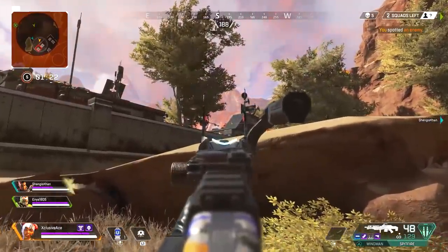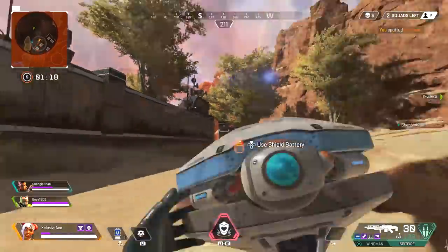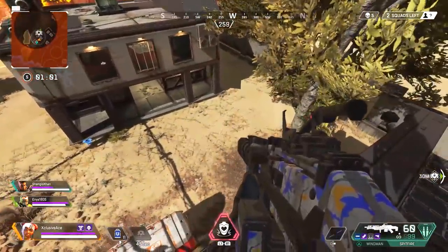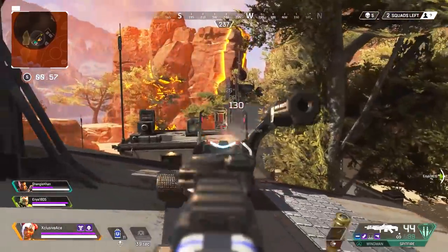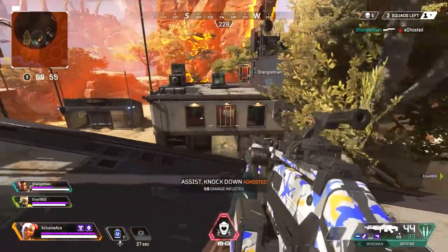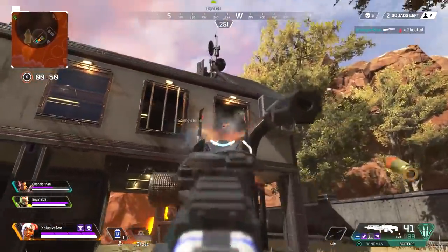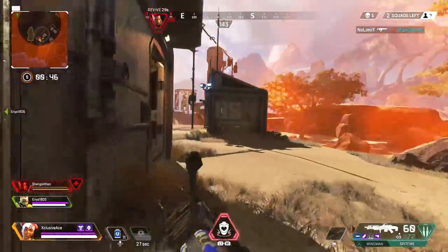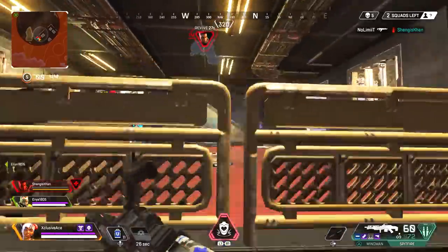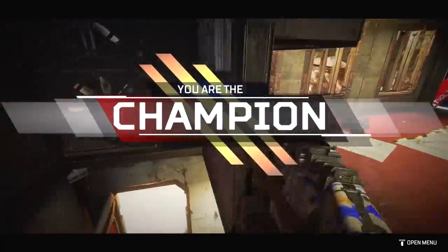And with that we're going to wrap up today's video on my favorite landing strategies in Apex Legends. I'd like to know in the comments where is your favorite place to land to maximize success? Do you land directly in hot spots, land cold and work your way through the map, or land just outside a hot zone and attack it shortly after? If you enjoyed the video a like is always appreciated, and don't forget to subscribe for more.